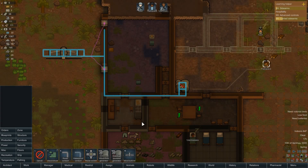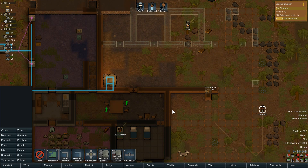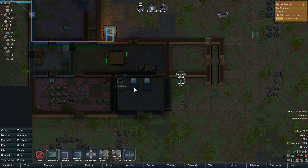Hey guys, RC here back with episode 3, Cajun Outpost RimWorld. This is beta 19 by the way. Let's just get some stuff built.